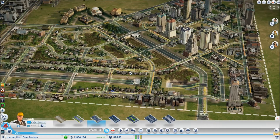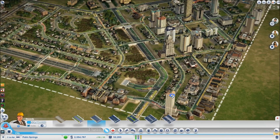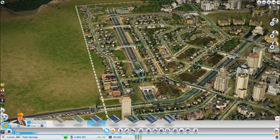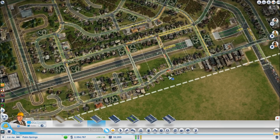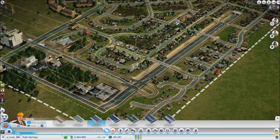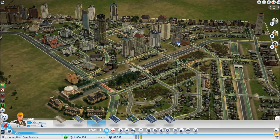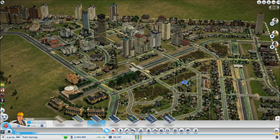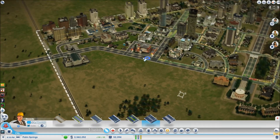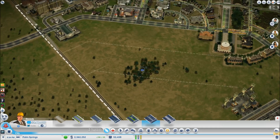Population dropped significantly, likely due to the lizard disaster. The Red Cross DLC was purchased: when disasters happen, displaced residents get sheltered so population loss is reduced. It also provides a buff to medical and police units during disaster events.